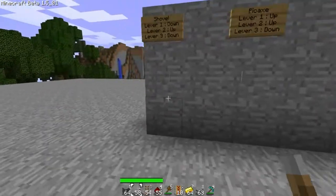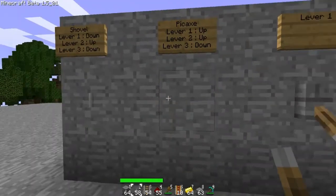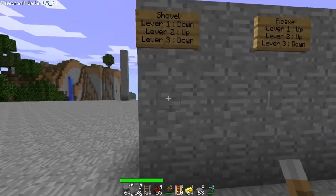You can fix it if you've done something wrong. Let's just say if I pull down, up, down — if I pull this, this will probably go...